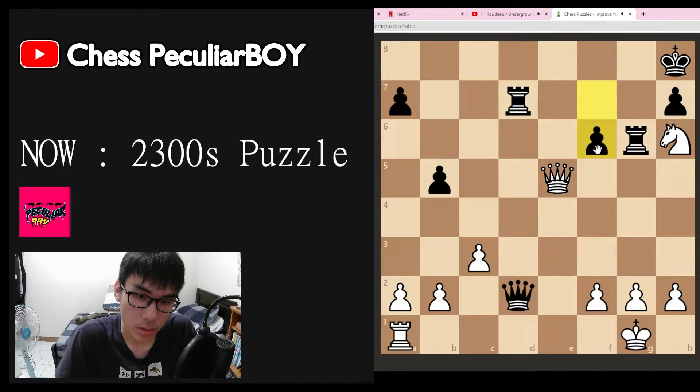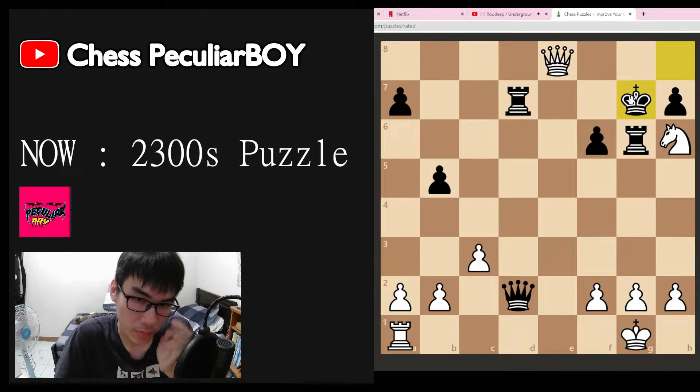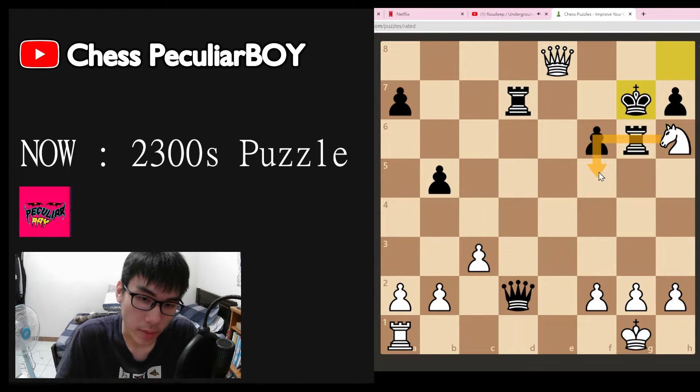He blocked with the pawn, we can't take because the rook is protecting. We go here — I didn't see that move initially, but the knight here attacks and blocks the escaping way. The queen covers this square, so there'll be checkmate.